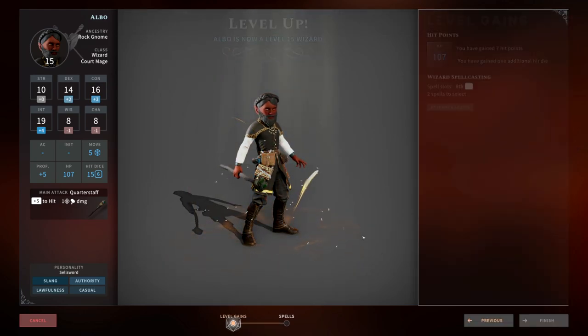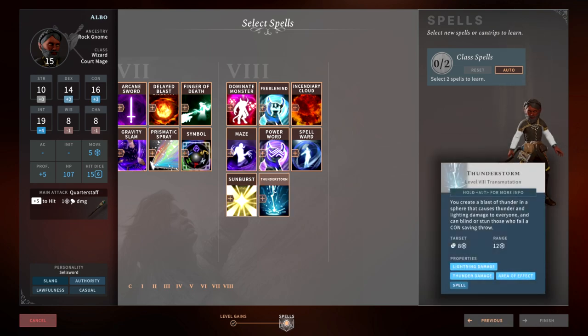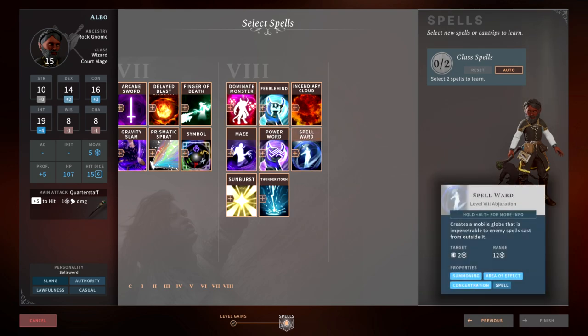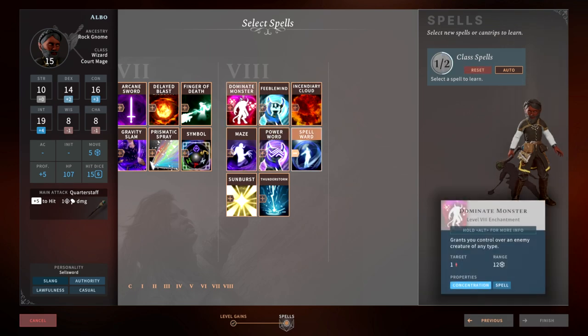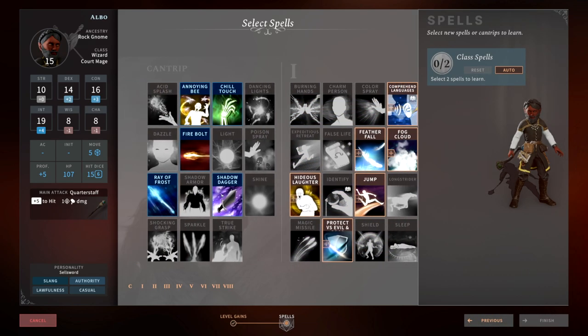Level 15 gives us our 8th level spell. Sunburst is great — a brilliant sunlight blaze that does damage. Thunderstorm does nice AoE damage. Maze pretty much takes something out of the fight forever. Power Word Stun lets you literally stun anything with less than 150 hit points. Spell Ward is going to be your best choice — it creates a mobile globe impenetrable by spells, so you put it over your whole party and all those nasty spells won't do anything. Enemies literally have to be inside the circle to cast spells on you, which draws them close so your melee can do damage. I'd pick Spell Ward and then Dominate Monster. Feeble Mind is actually really strong too.